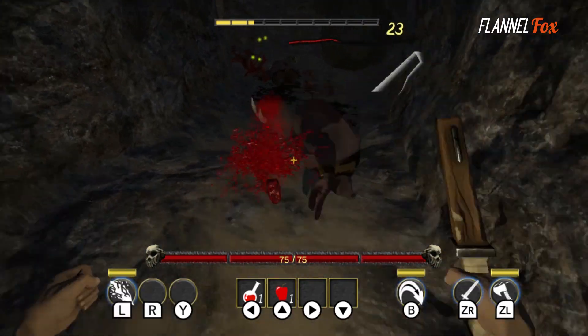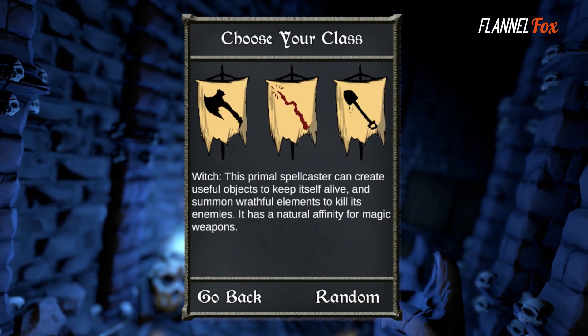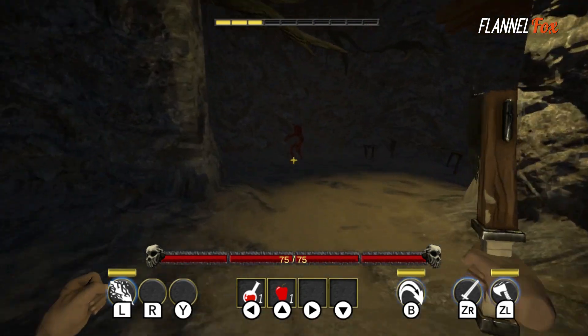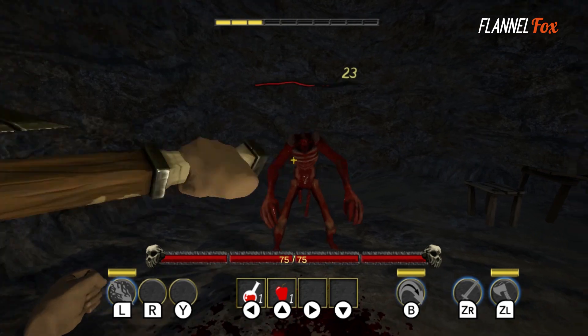Beginning each run with a choice of three different classes: one an axe-wielding Berserker, one a ranged attacking Witch, and the other a Drifter — a weaponless, low-health character for an even harder experience. After trying all three, I've had the best experience with the Berserker, which I used as a starting class for the bulk of my playtime.